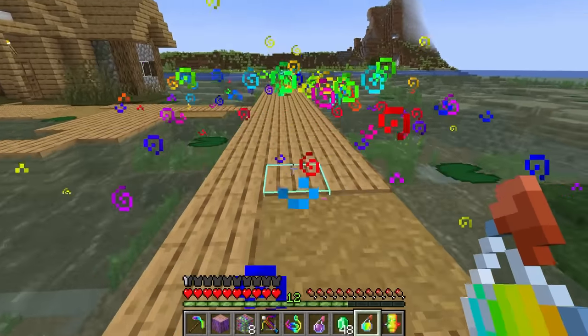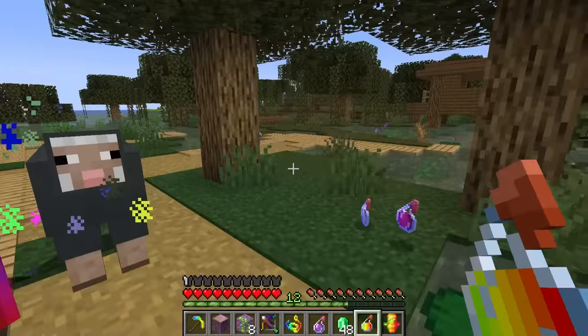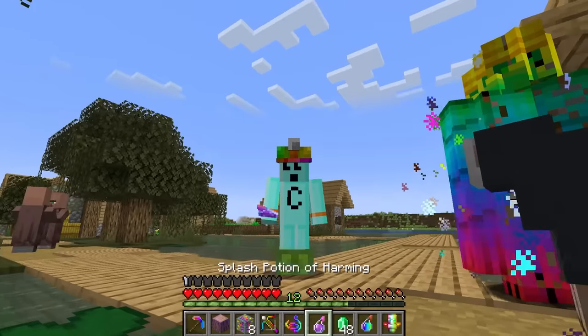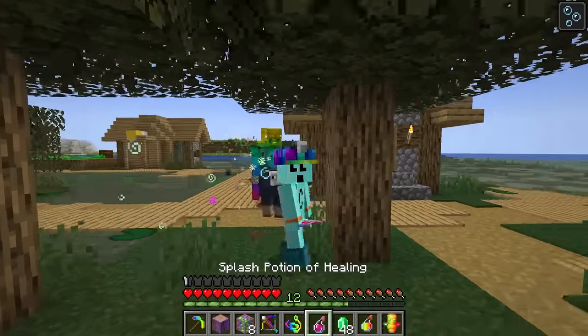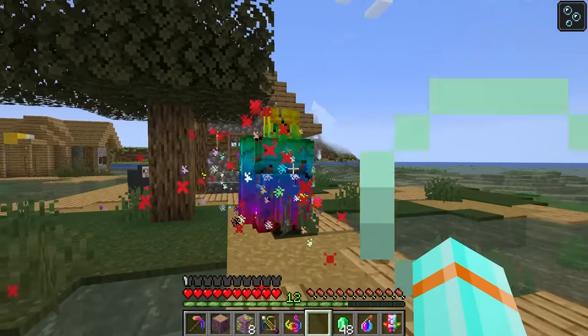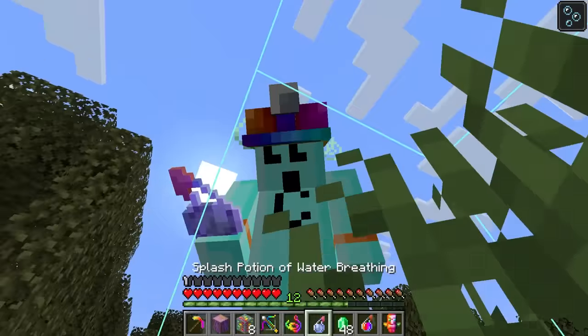I don't actually know what this does — it just sparkles? Oh, I see — I splash it down and it spawns a random potion! Potion of Harming, Potion of Water Breathing, Potion of Healing — don't mind if I do. I'll give this to my golems. I'm honestly not sure how useful that is, but it's kind of cool.